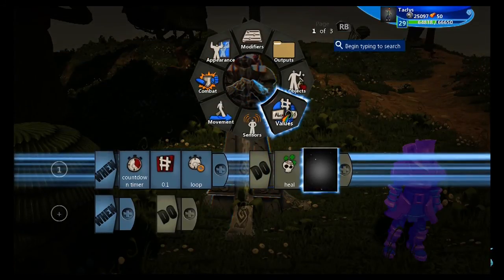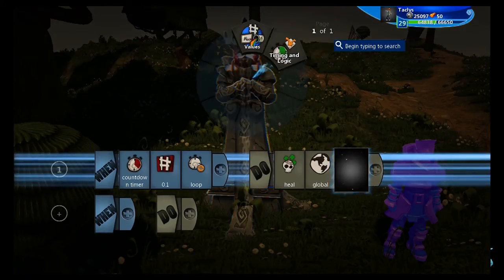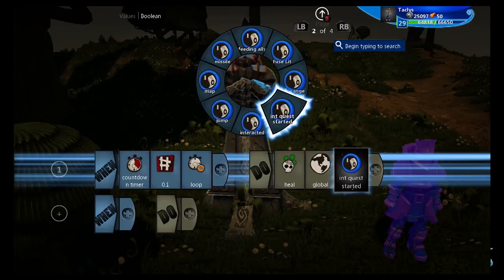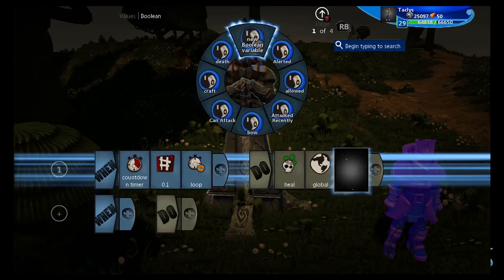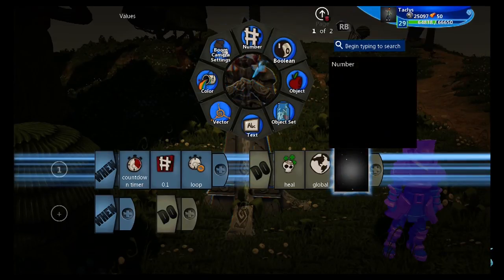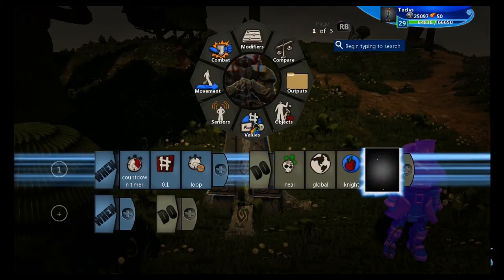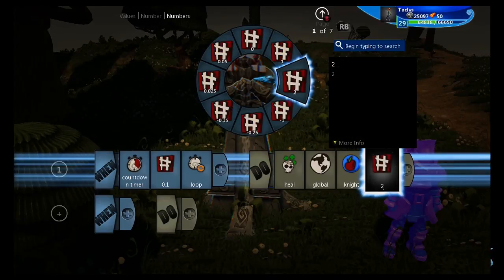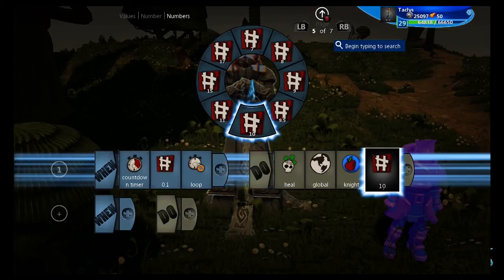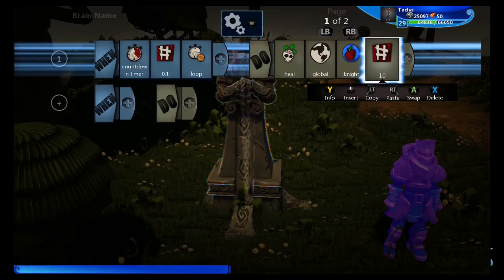This is where the variable becomes important. Don't forget the global tile or else it won't know. Global — knight. I'm way too used to looking at boolean; I need to be under object. And because I want him to be nearly impossible to kill until you've destroyed the statue, he's going to get 10 health back, which is pretty freaky.